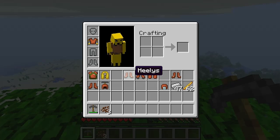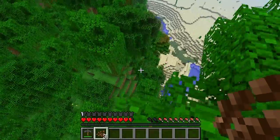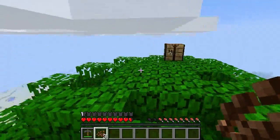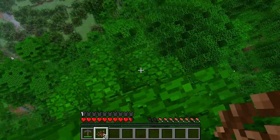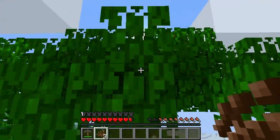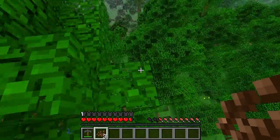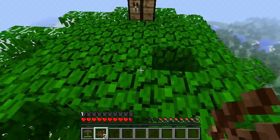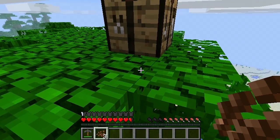Let me see what the mountain boots do first. Let's put these on and take the jetpack off. It says 'allows you to climb any vertical surface' — okay, so it's kind of like in the smart movement mod where you can climb walls. Using these mountain boots you can just climb up a vertical surface regardless of how tall it is. That's pretty cool.